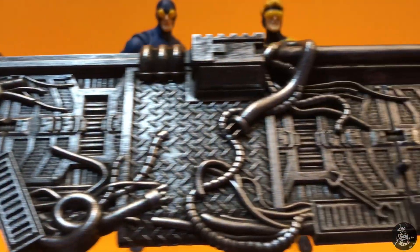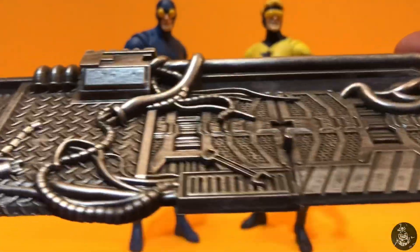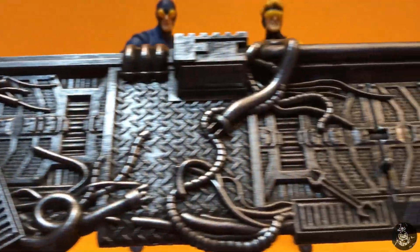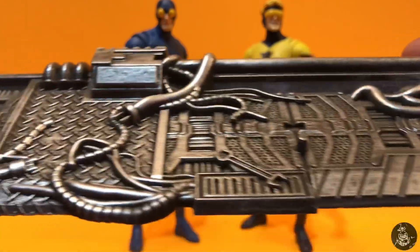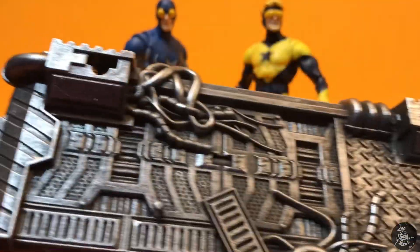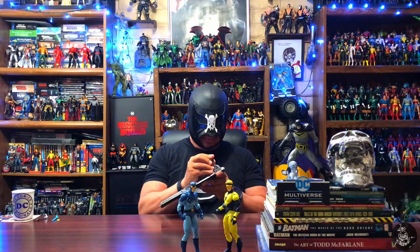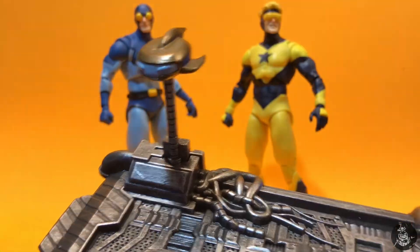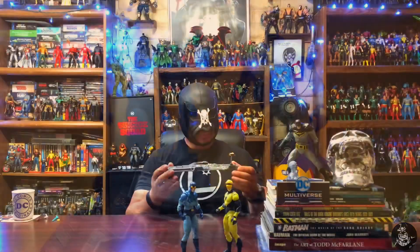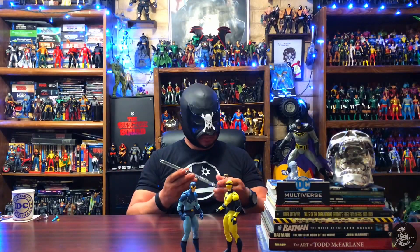They come with a display stand that's pretty nice. It has grid patterns of technological design work — pretty cool. There's a hole on one side and Skeets fits right in there. You can rotate the figures on it, which is a cool little addition to have fun with the accessories.